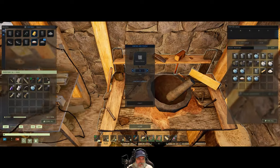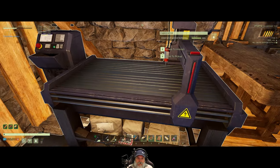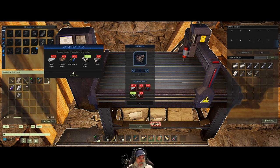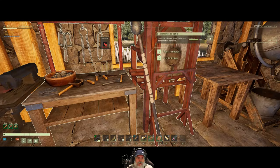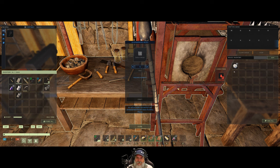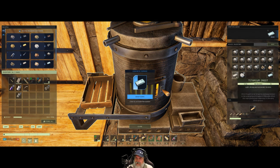Alright, let's get to it. First thing we need to do is make ourselves a generator — we need steel, copper, electronics, and glass. The glass I have upstairs. We should probably grab some silica and put it in here to make more glass. The glass-working bench is currently working on platinum, so let's move that out of the queue and get it making glass instead.